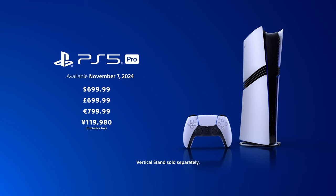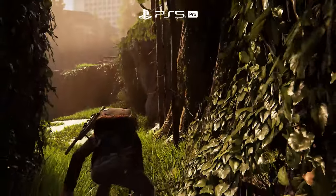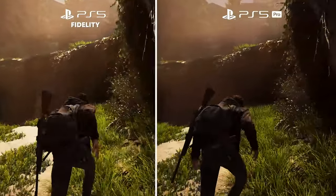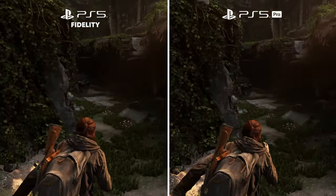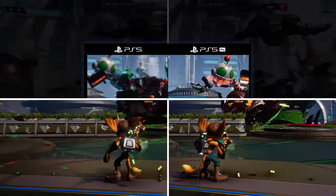The biggest problem with the PlayStation 5 Pro reveal, besides the $700 hefty price tag, is that the presentation just was not that good. It failed spectacularly in showing the enhancements that this new device will offer, something that a company like Digital Foundry, for example, excels at.